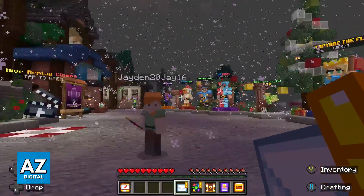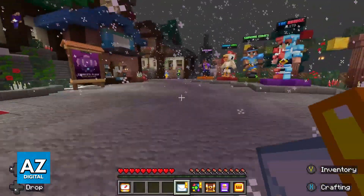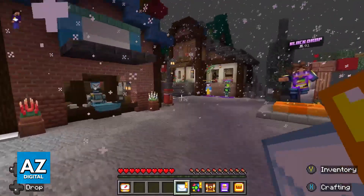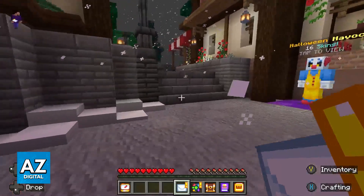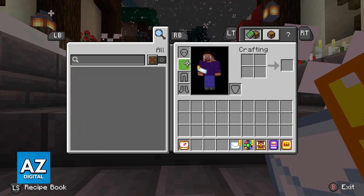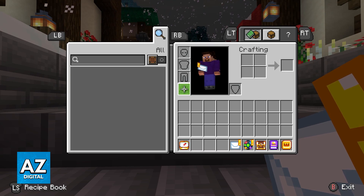If you encounter any issues, make sure that you have the Xbox or Microsoft account properly set up and double check your privacy settings. Sometimes your privacy settings might not allow you to join custom servers, and if that is the case, you will have to go to the Microsoft website to change that option.